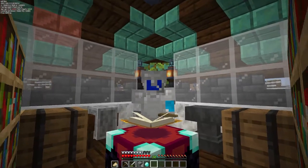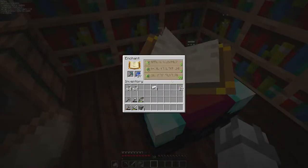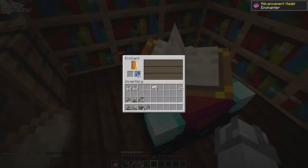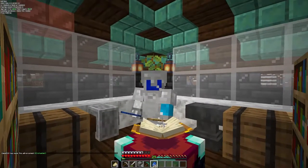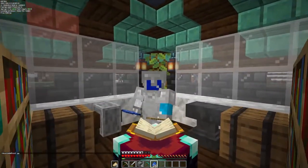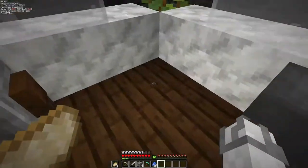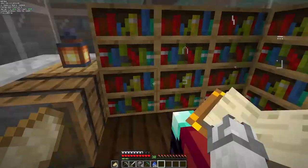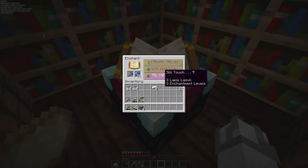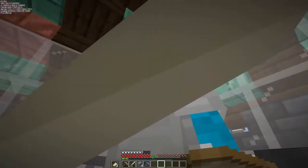Before continuing on the pathway, Boss is actually allowing anyone on the server to use his enchanting table as long as we pay one diamond. I have my diamond and I want to enchant this diamond pickaxe. I didn't get anything great on the first try, so I'll unenchant it and go to a skeleton grinder that Gamie Greenie set up for the server. I'll get another diamond and hopefully have better odds. Back at Boss's enchanting table with 30 levels — I got unbreaking and silk touch, I'll take that!